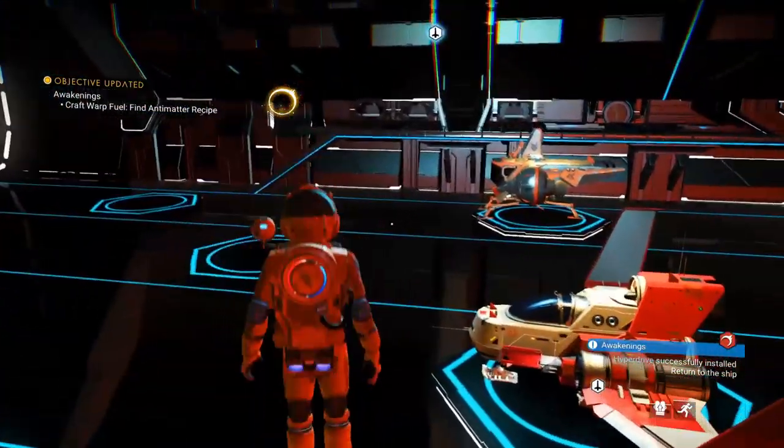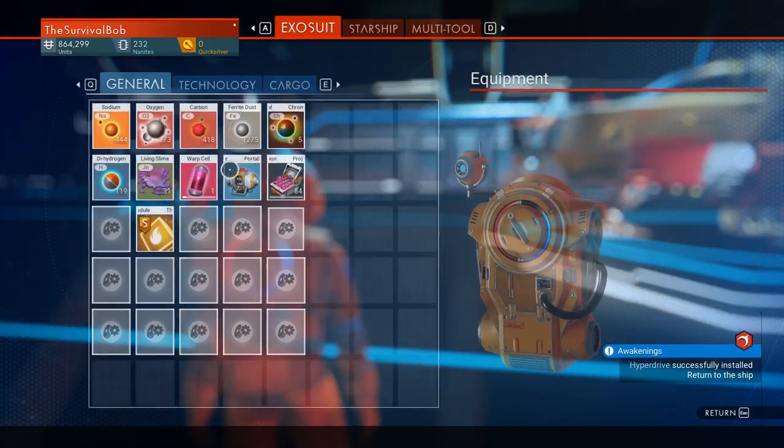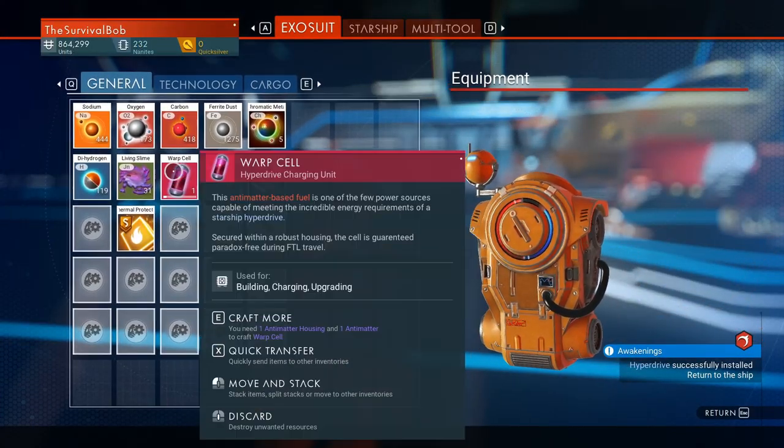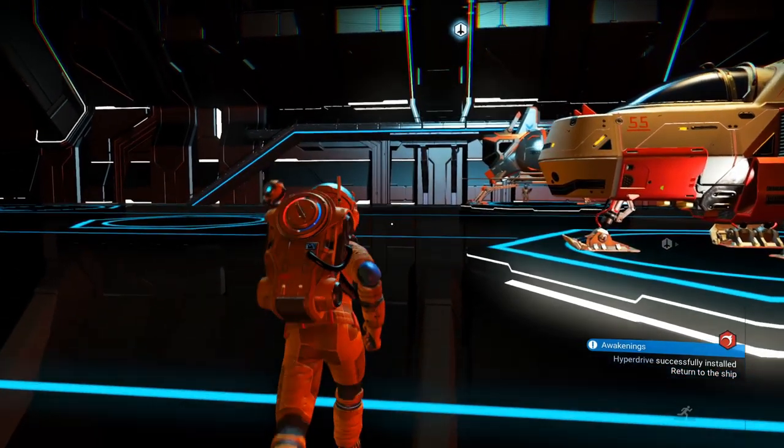Craft warp fuel. Find antimatter recipe. It's important — I've got that warp cell already, but if you happen to come across antimatter, follow this quest or you will not learn the recipe for antimatter.